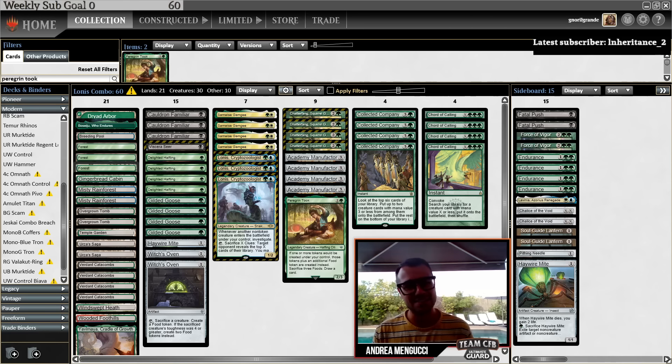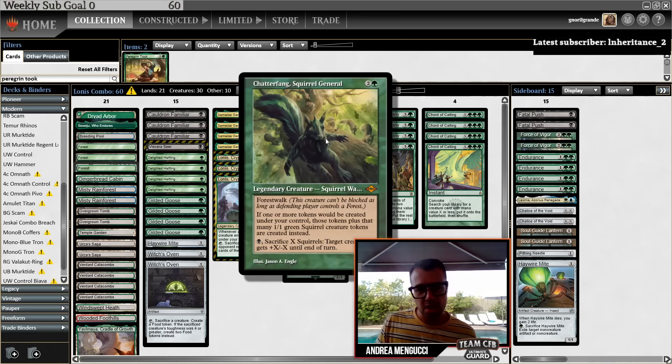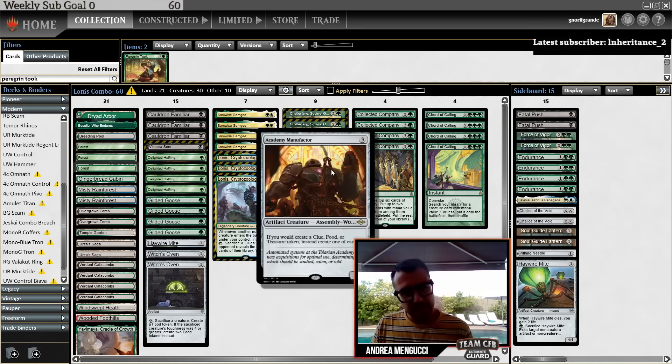For those of you who don't know, Lonis Cryptozoologist, Chatterfang, and Academy Manufacturer was a very powerful engine from Modern Horizons 2. Lonis makes you do Clues, Chatterfang makes you turn those Clues into Squirrels, and Academy Manufacturer makes those Clues into Food and Treasure. So you have a lot of game objects — and now this value deck also has a combo kill.